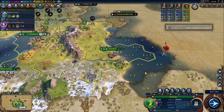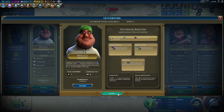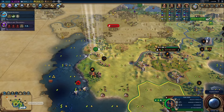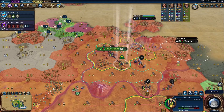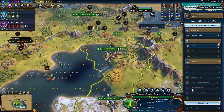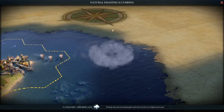Australia is a nice and easy civ to use to learn the higher difficulties with. The Land Down Under bonus helps you keep pace with the deity AI, and you aren't getting enough bonuses to overtake them early like the Khmer or Portugal might, but you will get at least one very strong district to hold you over while you expand. If you get declared upon, which does happen at higher levels, you're going to produce more, so you're not as worried about early game war declarations. You're incentivized to get coastal cities, and coastal cities are generally better than land-based cities, except you usually struggle with housing — and Australia doesn't struggle with housing. So if you want your first deity wins, play as Australia.